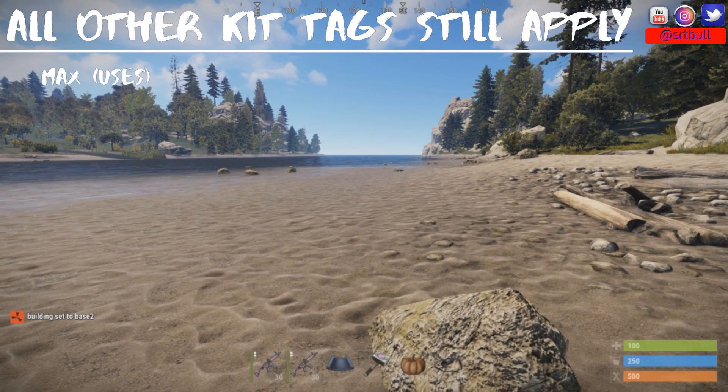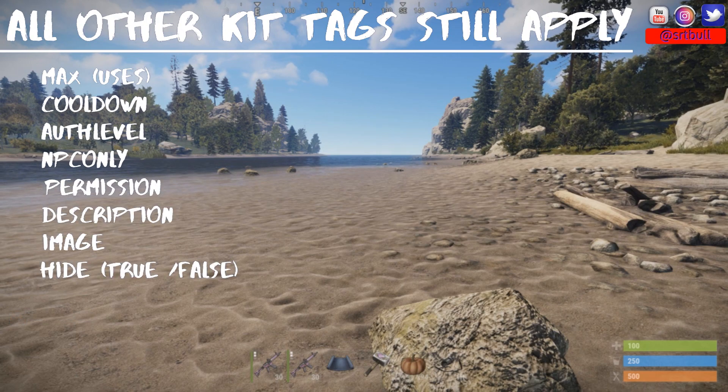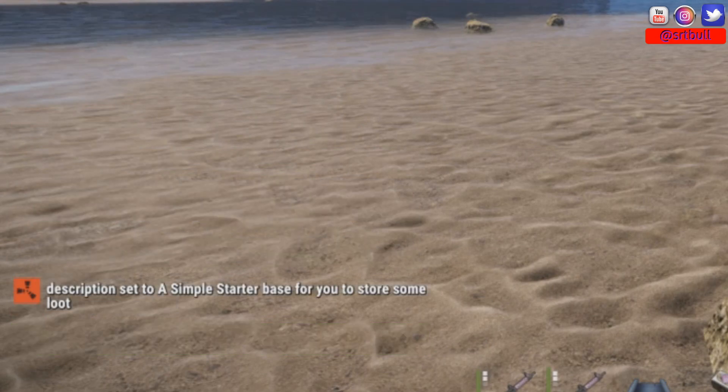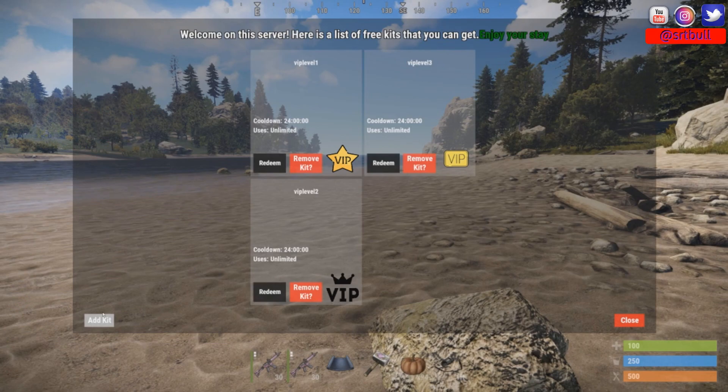All of your other kit tags are still available and work the exact same way — you can still add maxes, a cooldown, an auth level, all that stuff. The only other thing I'm going to add on this particular kit is a description. By doing slash kit description and then in quotes, I'll add: "A simple starter base for you to store your loot in." Description is now set.